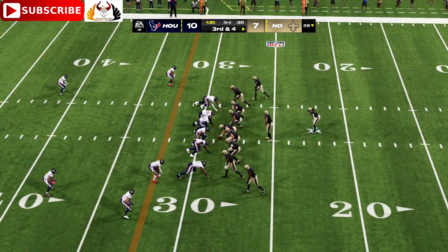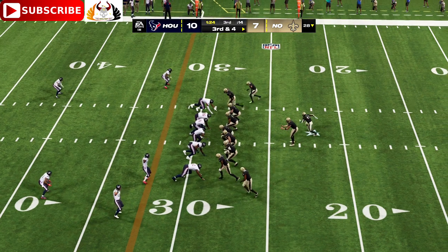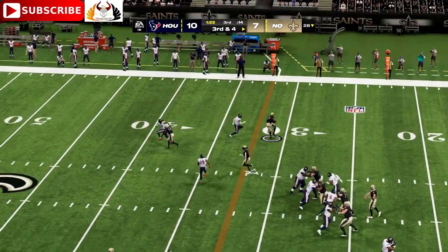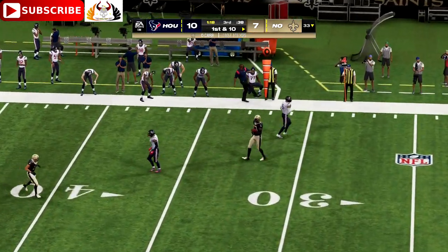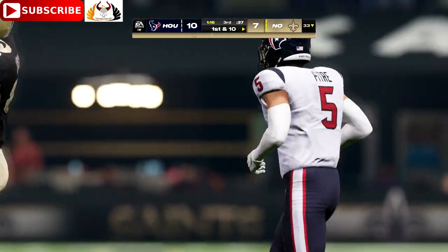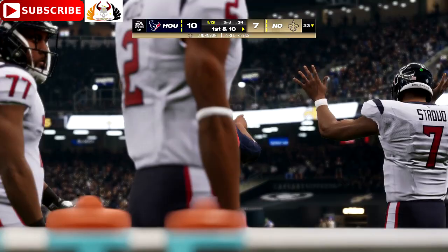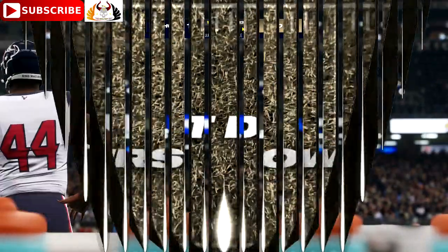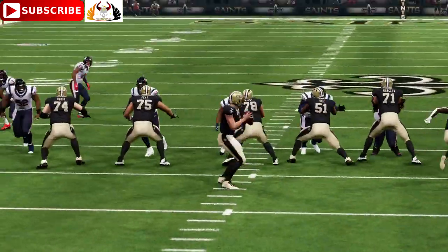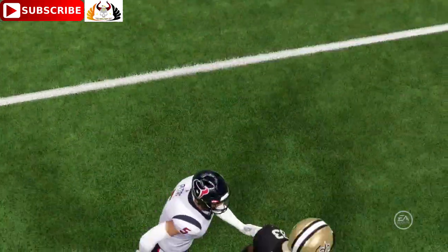The Texans have an extra defender in the secondary on third down. Now Carr — there's a short one to tight end Johnson, and he is going to have a Saints first down by about a yard, a gain of five on third and four. That was the game within the game — third and short, blitz was on. The key for the quarterback: get it out of your hands in a hurry. That was a quick little completion that got the job done for a first down.